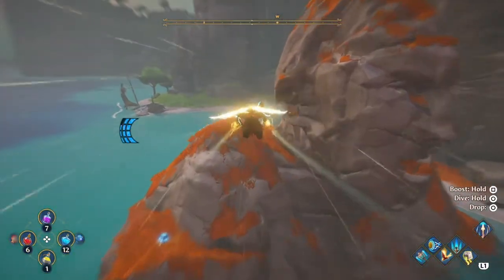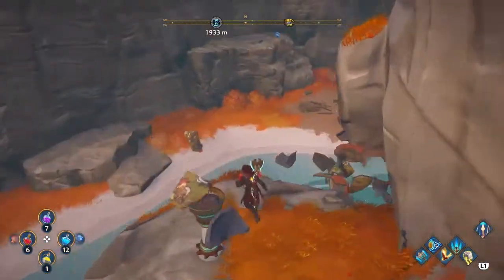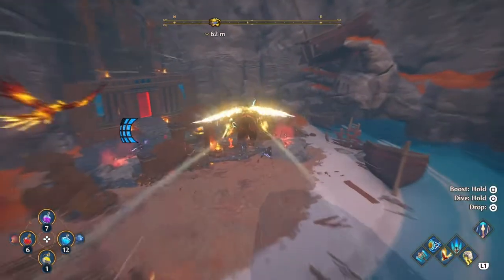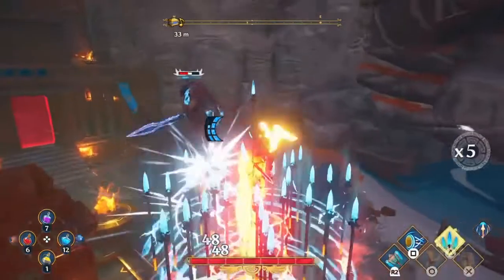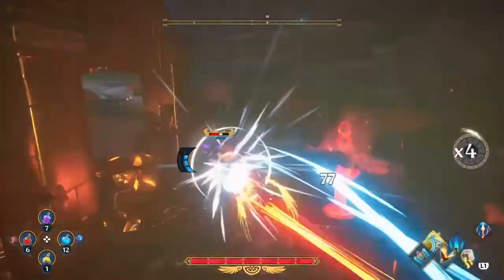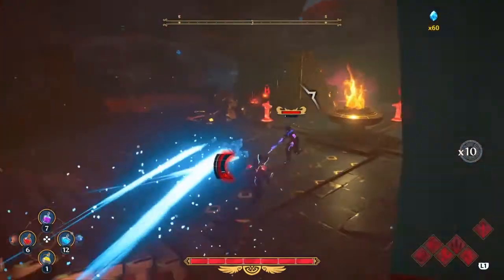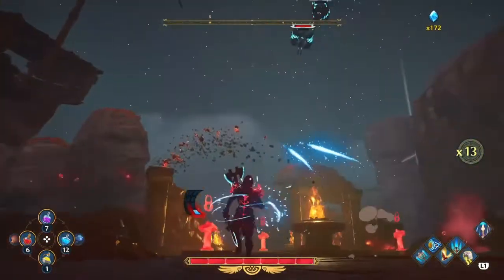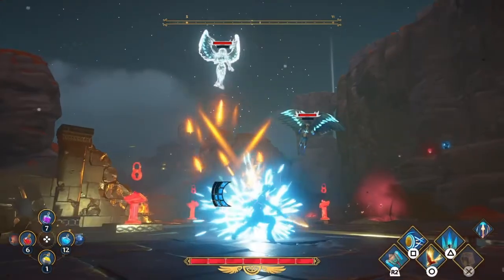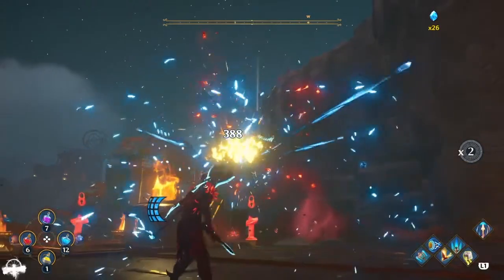Go ahead and fly over to this stone giant next. There's a pot here — now fly down and kill all the enemies. Once they're dead, come down here and deal with the harpies. Go ahead and reflect back, put that one back, and there we go.